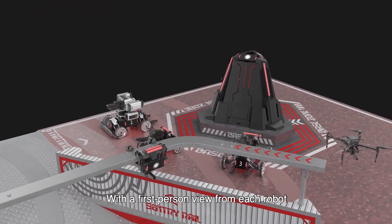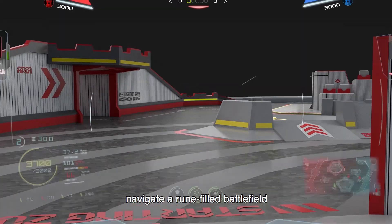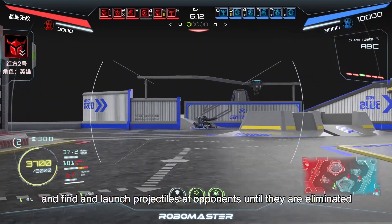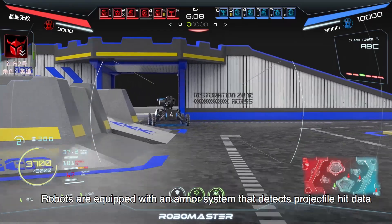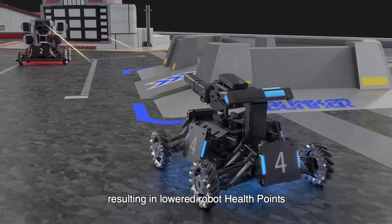With a first-person view from each robot, teams must start from their base, navigate a rune-filled battlefield, and find and launch projectiles at opponents until they are eliminated. Robots are equipped with an armor system that detects projectile hit data, resulting in lowered robot health points.